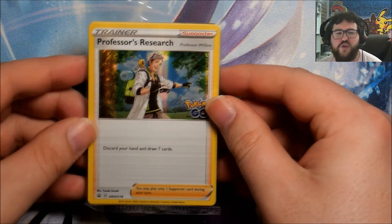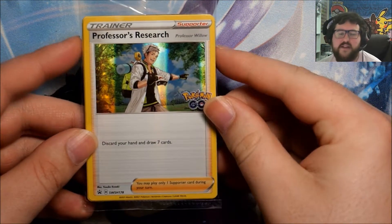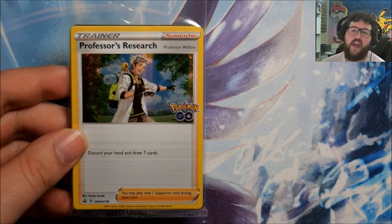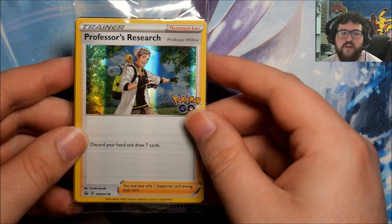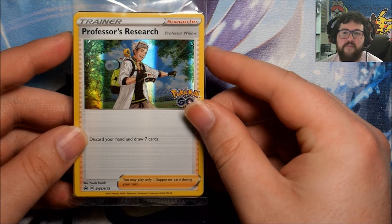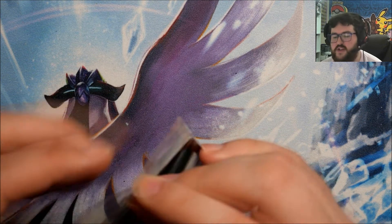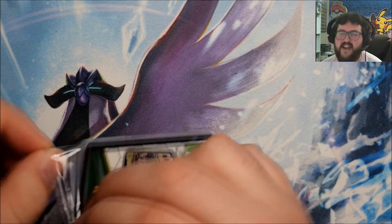So this is what I was saying is the difference between the individual decks and the dual deck - this is your extra pack of trainers. Interesting thing about this: this is the Professor's Research, Professor Willow. Obviously very related to Pokemon Go, and here it's foil. He previously only came as a non-foil, because he was a promo that you got for ordering from the Pokemon Center during a specific time period. Those copies all had codes on them, and those codes were used to unlock something within Pokemon Go itself. These copies do not have the codes - it's a different layout because it doesn't have the codes, and it is foil.